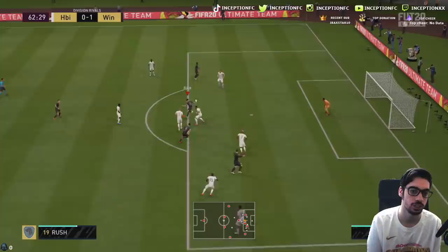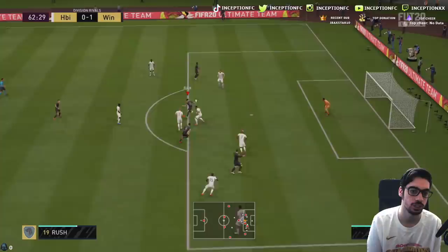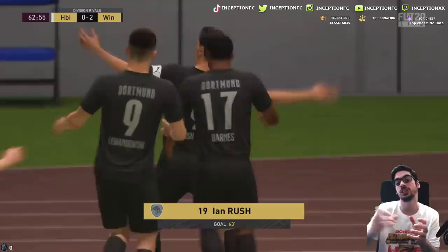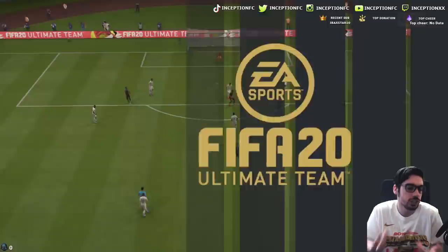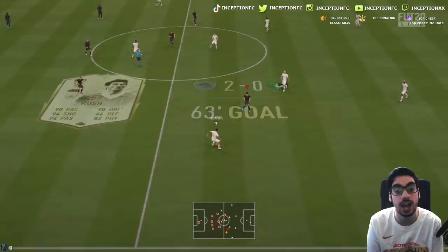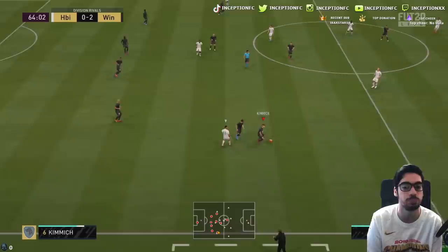I like his positioning in this general area. Touch, now shoot from that angle — that's the one you want, that 45-degree angle shot, which is higher percentage. Forty-five degrees, boom, right there. With his five-star weak foot, that higher-percentage shot is going to be really nice with this card. I'm enjoying this card — if you end up choosing him you won't regret it. And he's an icon moments card, so it's the best version.